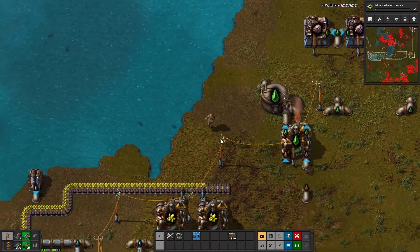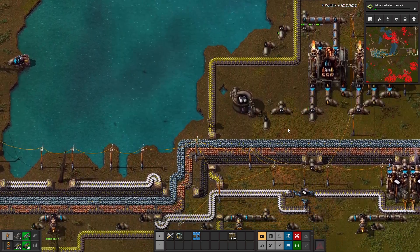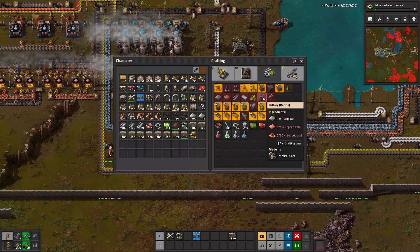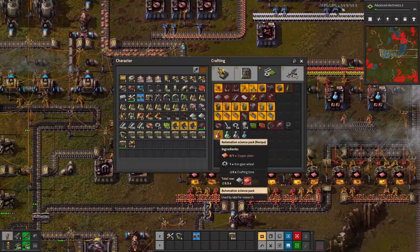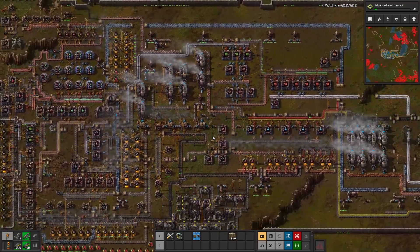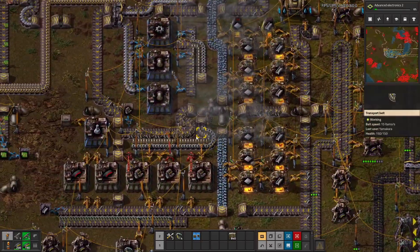We'll grab green chips and some engines and we'll just manually turn that on. Then we need batteries next. Battery... so sulfuric acid, which we're not making. We have sulfur here — no problem. We do have a chest full of green chips so we can't have anticipated this. Just a few bots is going to make such a difference.